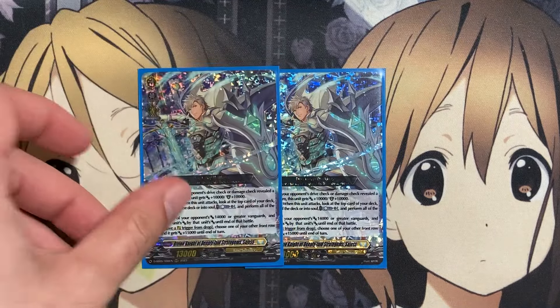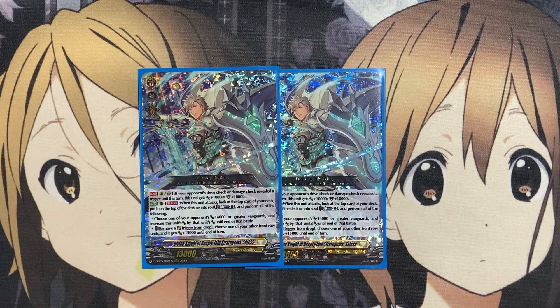And two copies of Divine Knight Deeply Stratagem Suggest. If your opponent's drive check or damage check reveals a trigger, it gets plus 10,000 power or shield plus 10,000 on rearguard or guard circle. On the rearguard circle once per turn, when you see attacks, look at the top card of your deck and put it on top or into the soul — counterblast one and perform all the following. If you remove an over trigger from the drop, choose one of your front rows and it gets plus 15,000 to end of turn, or choose one of your opponent's 14,000 or greater Vanguards and increase the scene's power to match it with rearguard strength.